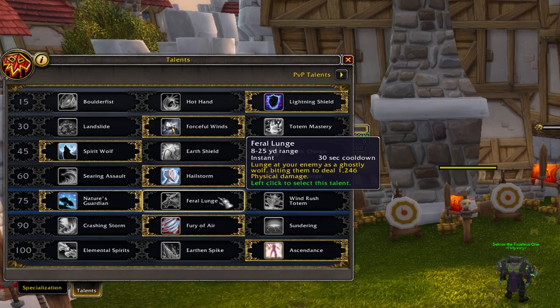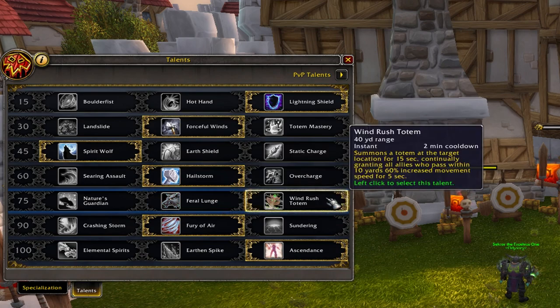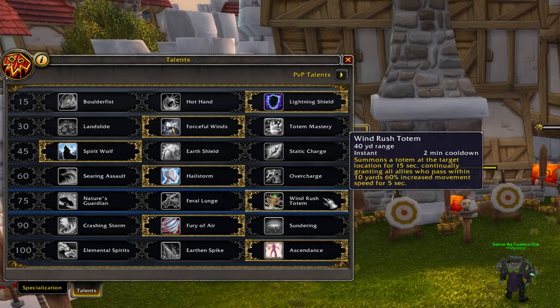The third one is pretty much optional. I like to choose between Feral Lunge and Wind Rush Totem. Feral Lunge is very good for mobility on some bosses — if you have to run away to drop a puddle you can get straight back in. But some raid bosses require Wind Rush Totem to help your allies, so you choose between these two.